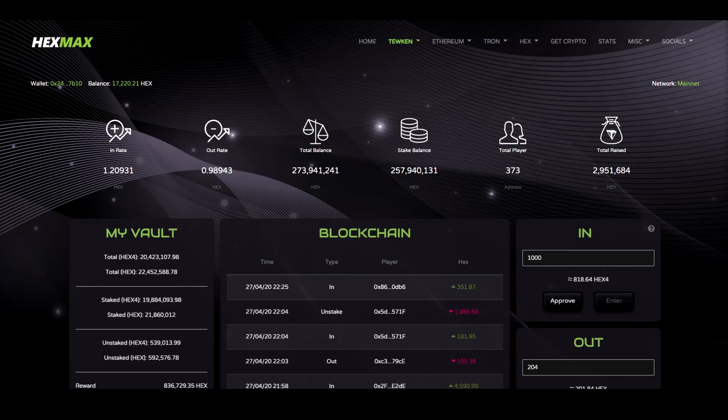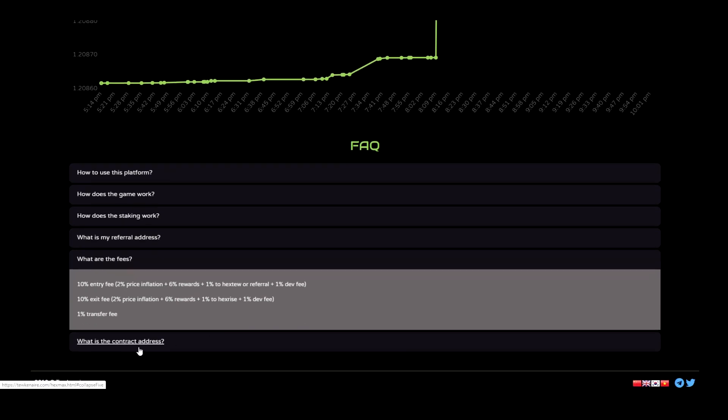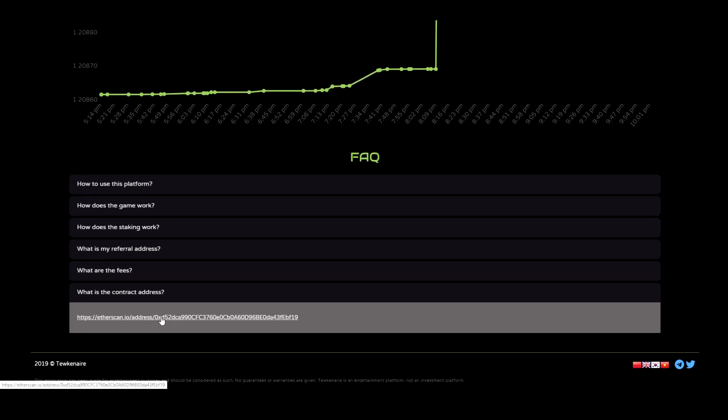Welcome to HexMax. HexMax is a smart contract on the Ethereum blockchain that runs on top of the Hex token. It is completely decentralized and completely open source. If you would like to see the code, click the contract address and you will be able to view the code and audit it yourself to see for any bugs or any malicious activity, which we are pretty sure there isn't.